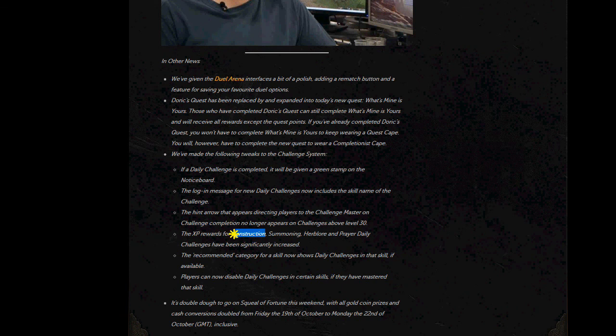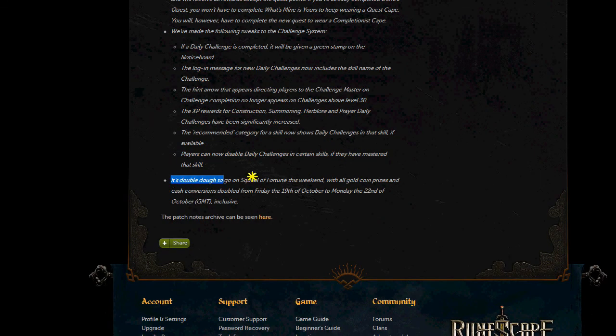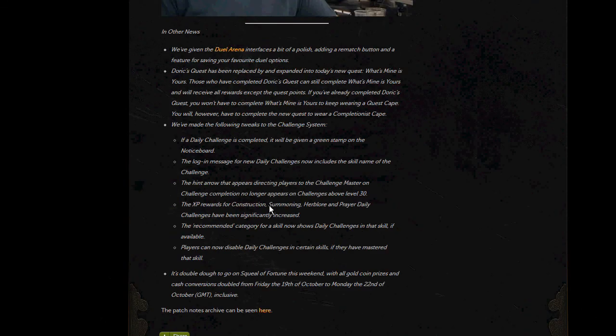Although I thought construction already gave good rewards, but whatever. The recommended category for skills now includes the daily challenge for that skill if you have one. And finally the most important feature: if you've mastered a skill you can now disable daily challenges for that skill. Thank fricking god. Also it's double cash on the squeal of fortune if you're interested — I would hope you're not interested but there it is. Right, I'm going to show you some in-game footage of some of these updates.